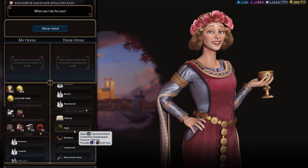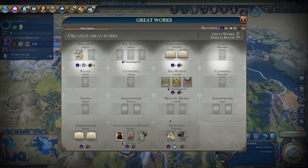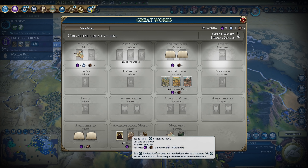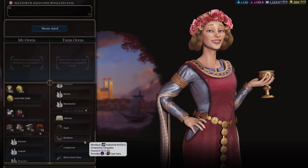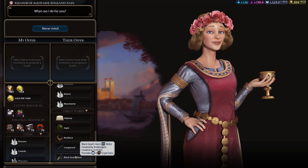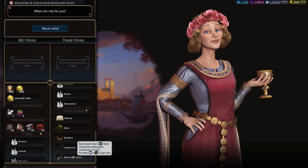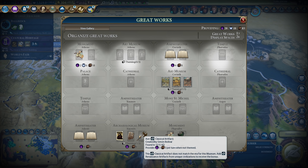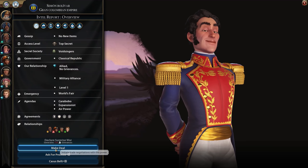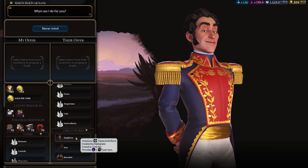I could try to make some free trades. Oh hold on — here are some artifacts: classical, industrial, medieval. What do I need again? Same era from different civilizations. And I have ancient, classical, and renaissance. She has classical created by Chandragupta, so I would have to get one more classical artifact — by someone other than India or myself. And this one is from Gran Colombia. Does anyone else have any artifacts? I'm not totally sure if artifacts created by barbarians would count, but I think so.